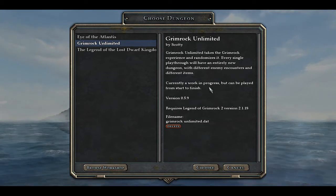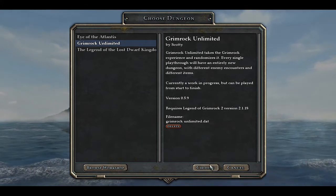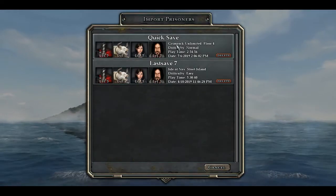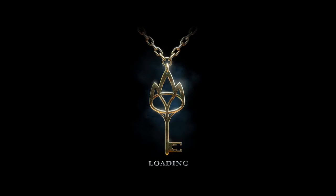It says here it's currently a work in progress, but it doesn't seem to have done any more after the last year or so. So we'll choose that. We'll import my characters - Level 7 - and we'll apply. This is how you go about creating a whole new random dungeon, and you save your progress. There's short dungeons, medium dungeons, and of course long, and Marathon - which has about 16 levels and all kinds of cool stuff in it. And it's different every time. Totally different.